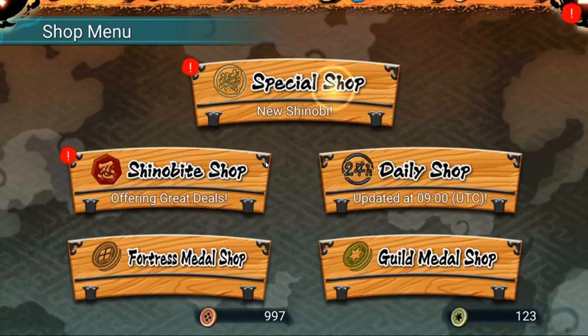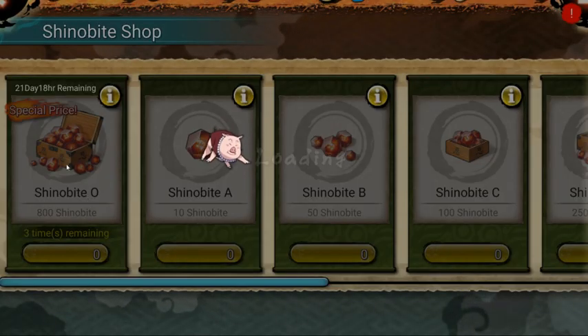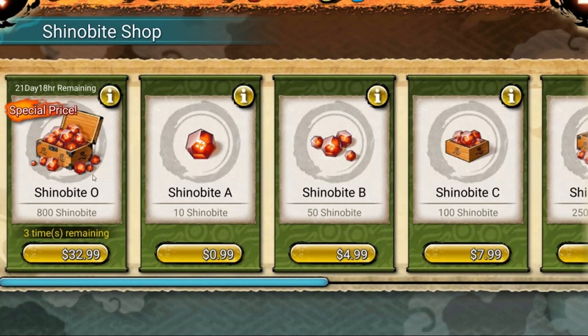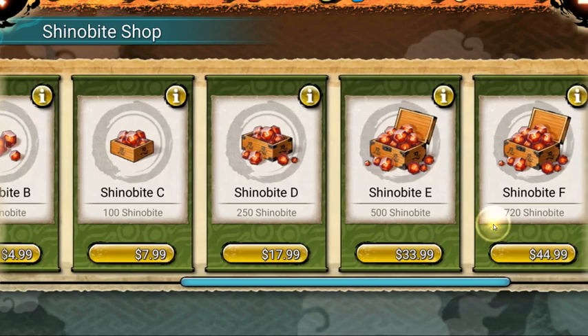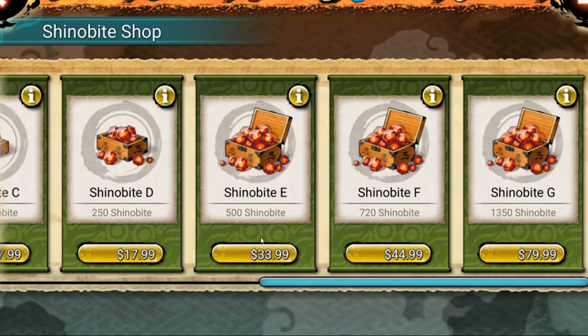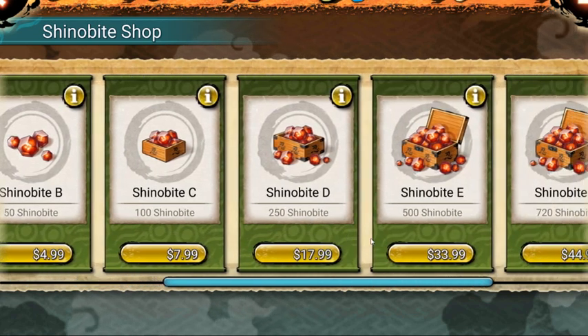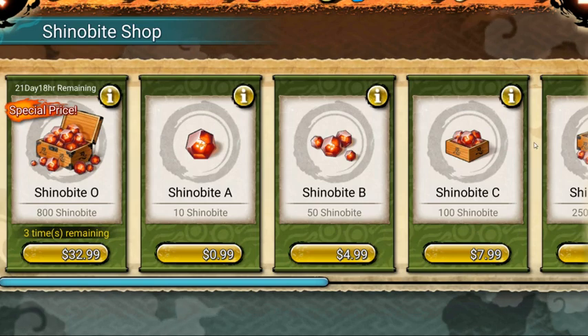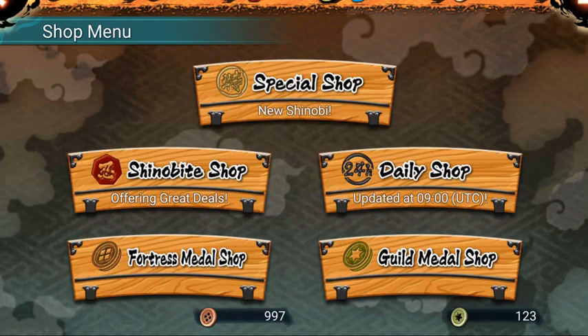For the Shinobites special price, you can get 800 Shinobites for $32, and usually you'd get 500 Shinobites for $34. That's not a deal for me. Think about it - it's basically $34 for a multi. Even with Blazing it's $25 for a multi, so I'm good on that.